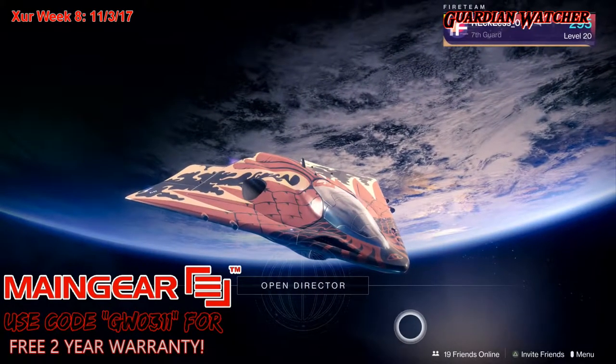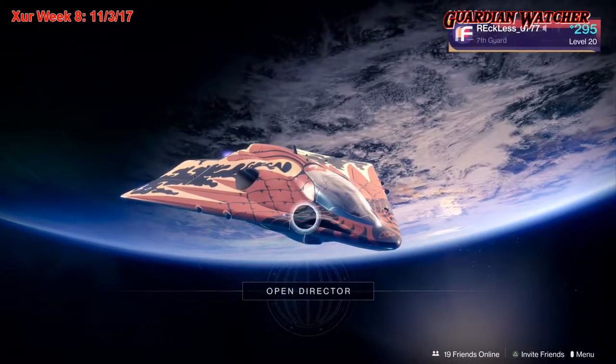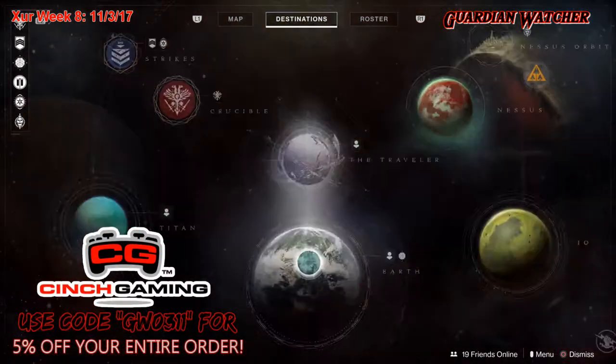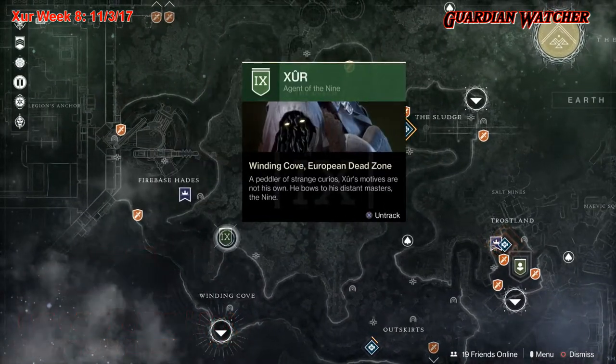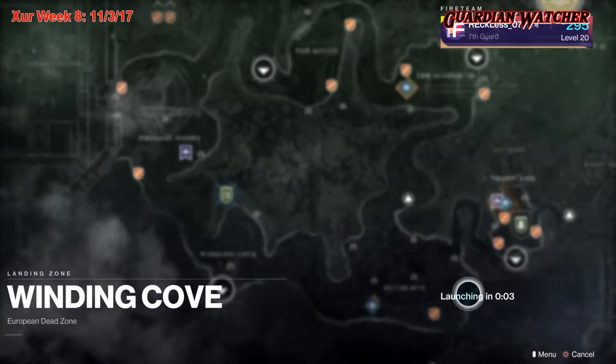What's up guys, I'm Reckless and welcome to Guardian Watcher. It is November 3rd, 2017, which means it is week number eight of Xur. Xur is actually located on the EDZ by the Winding Cove, so I'm gonna mark them and then we are going to head there right now. Let's go see what he has.